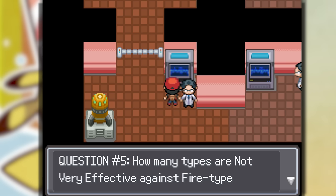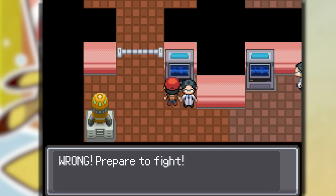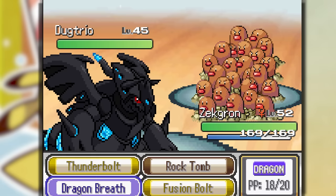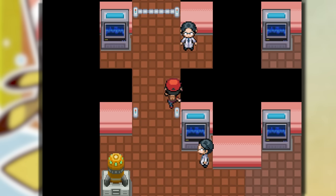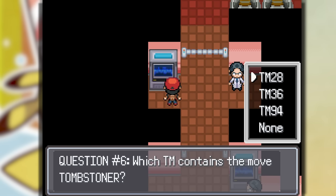The last question: how many types are not very effective against Fire type Pokemon? I think three — grass, fire, and fairy. Wrong! You guys are gonna have to tell me in the comments what the answer is and explain it to me because I have no idea. Which team contains the move Tombstoner? I don't know this one either.